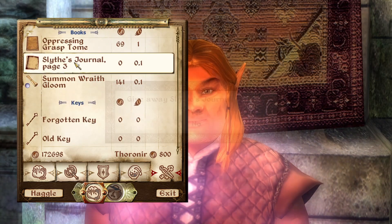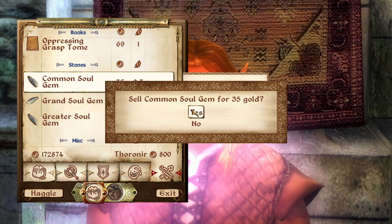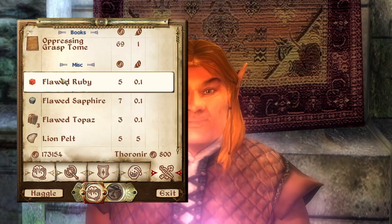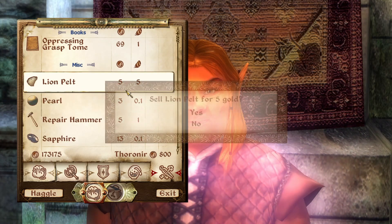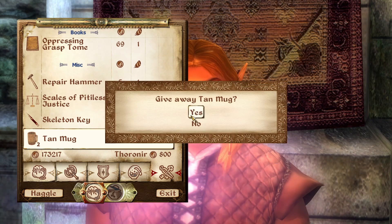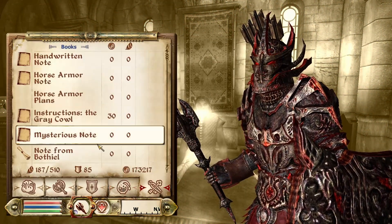I don't think I've learned this Oppressing Grasp tome, so might as well keep that. I think before I jump into the proper DLC like Knights of the Nine and Shivering Isles, I might want to make myself Ultimate Armor and Ultimate Weapon, if I can. Just so I can rip and tear through it. I don't do a lot of enchanting in these games, so it might be a little more complicated than I think, but I'm willing to look it up and learn it and try it.